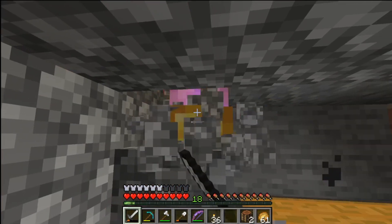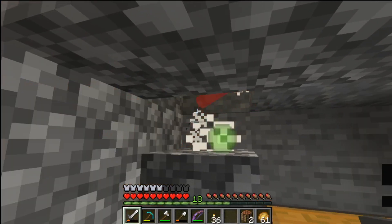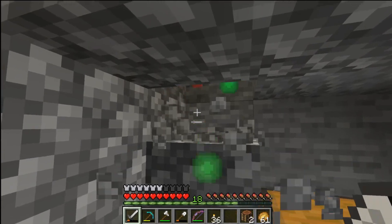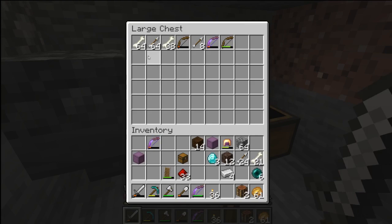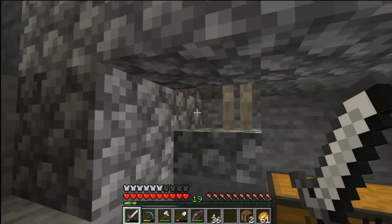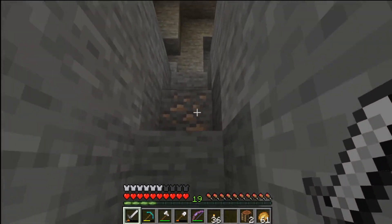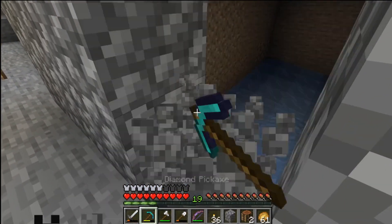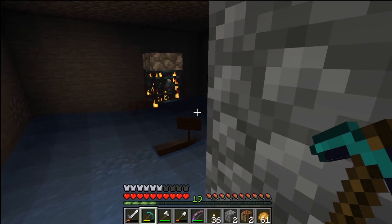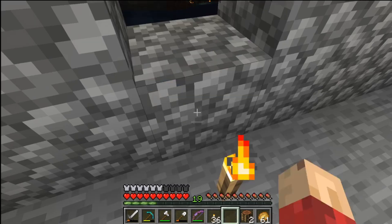Now we have a fully functioning skeleton farm. Hopefully you guys enjoyed that little time lapse of that being built as well. Now we have a bone farm. We've got arrows and bows rolling in, which is fantastic, but the bones is what I'm mainly interested in. And it's not too shabby on the XP. Pretty much they'll just spawn and get washed down the central hole, and into a water elevator up, and drop 19 blocks. It's just one-hit kills from that point.